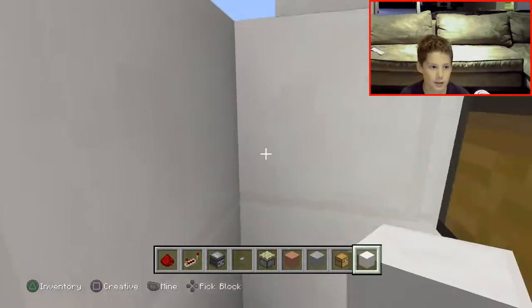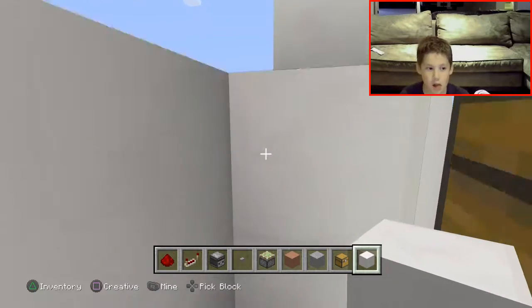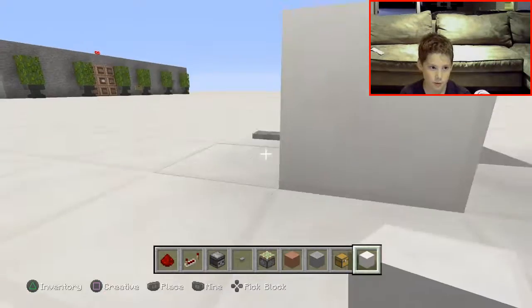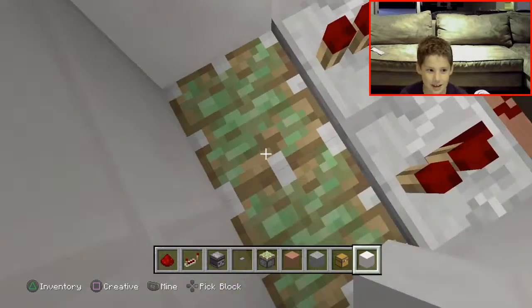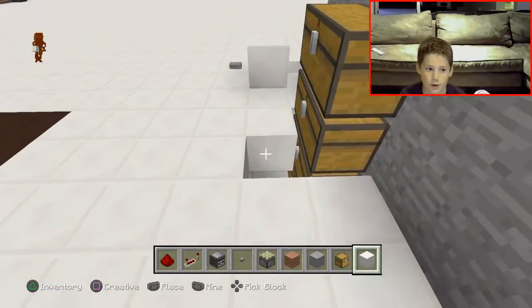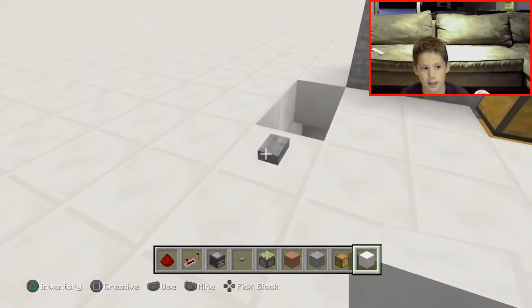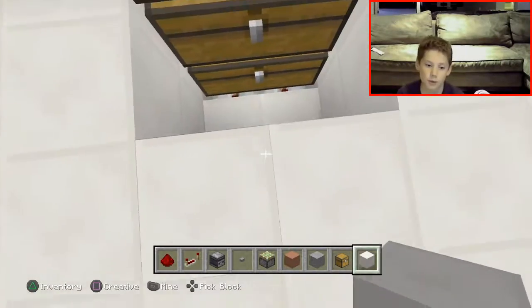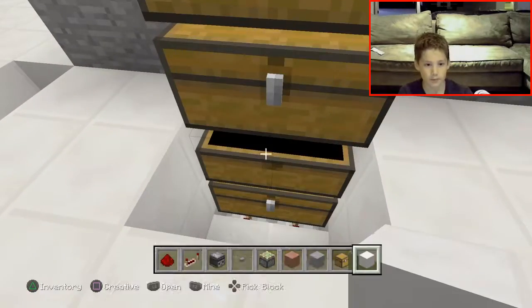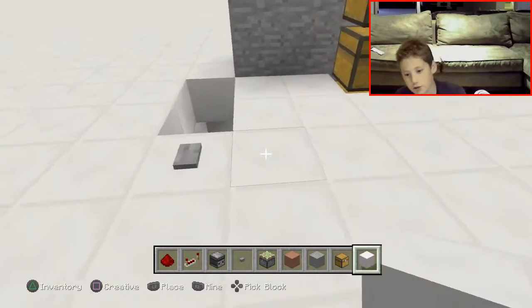When you press the button it'll go down — super easy, super compact. But on PS4, when you press the button like that, you'll actually get stuck, so watch out for that. Anyway guys, thank you so much for watching — smash that like button, hopefully this helps you in your worlds. Thank you so much for watching, it's crazykid1.